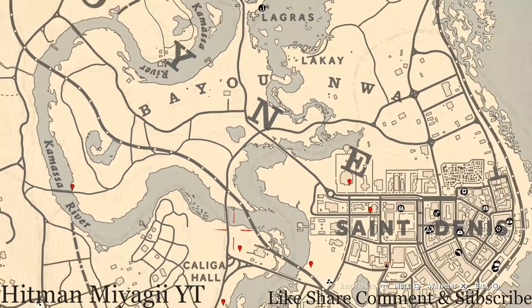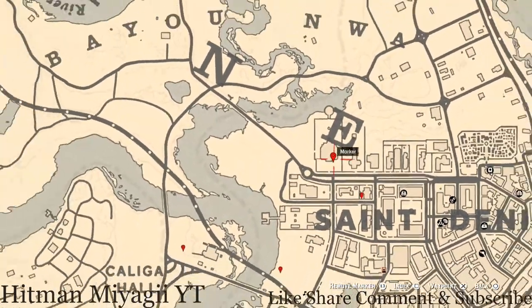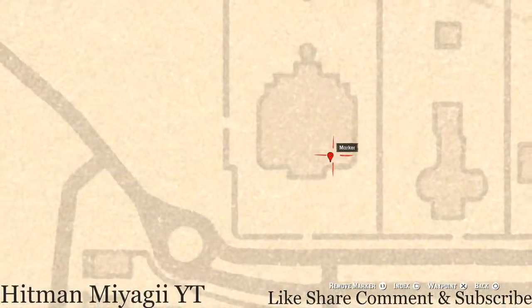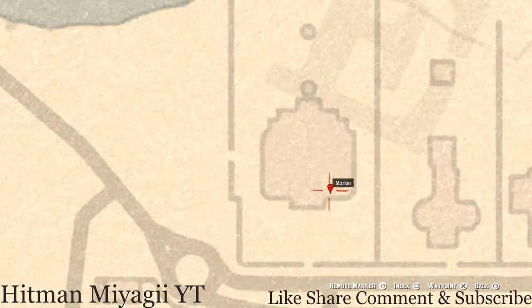Let's go up here near the E of Lemoyne, right here inside this mansion in this room. Put a waypoint and make your way to this location — right here you guys will get an ebony hairpin. This ebony hairpin is sitting on a three-seater bench or chair. That's what you will get — an ebony hairpin, which is a family heirloom.